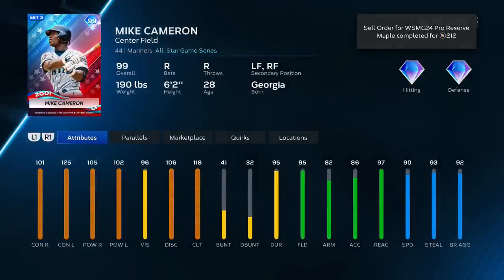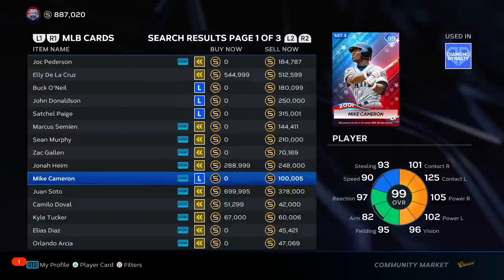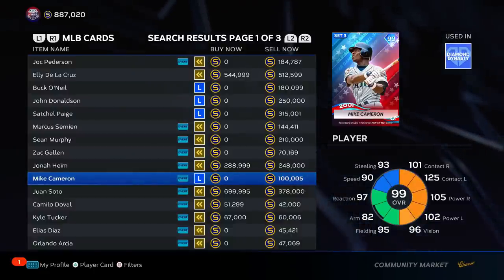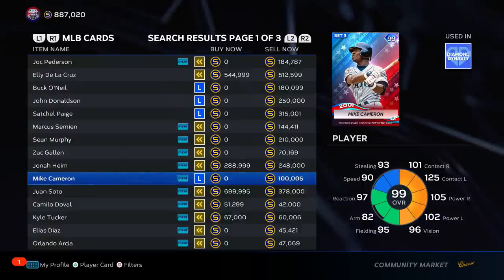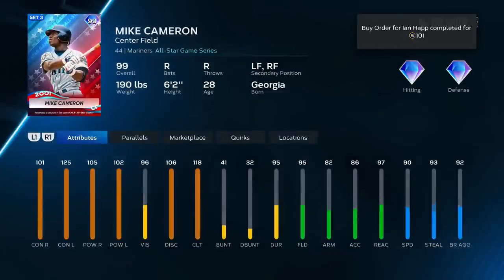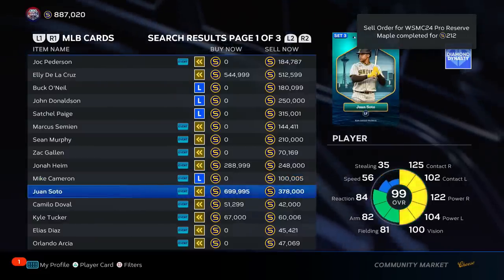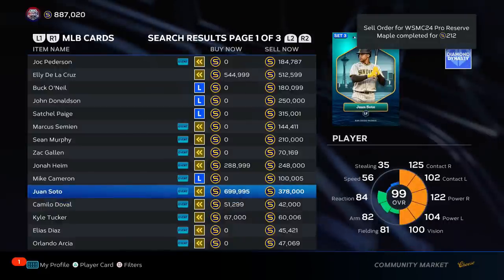Mike Cameron — not much to complain about, everything's at the top like it should be. I have no clue about this guy's swing — comment below if it's smooth and buttery or if it's like Joe Morgan of years past, crowded on the plate and hard to hit with. I'm putting Mike Cameron in the middle of B tier while we assess how good he is.